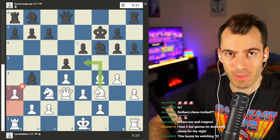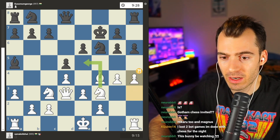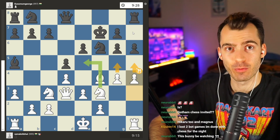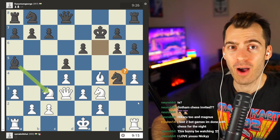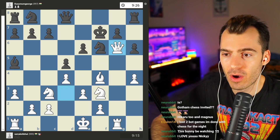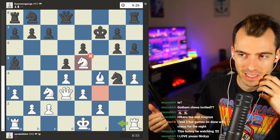Instead of putting the knight in the center, Walmart bag plays pawn A3 trying to kick out this bishop, which also refuses to take. You could continue to expand with a move like B4 — that's totally fine. But instead we have H4, likely with the idea to push H5 or G5 and advance on the side of the board where the king is, which makes sense. But because you played H4, you hung the G4 pawn. White has the opportunity to play a very nice move here — Rook G1 attacking the knight, forcing it to retreat and winning the pawn. Walmart bag misses this. Remember, this is a game between two 1000-rated players in a 10-minute game, so they're going to miss a few things.